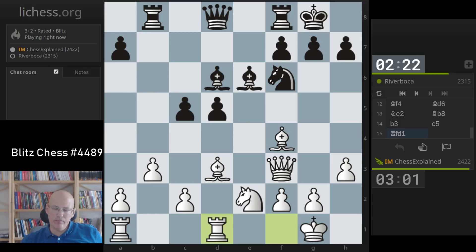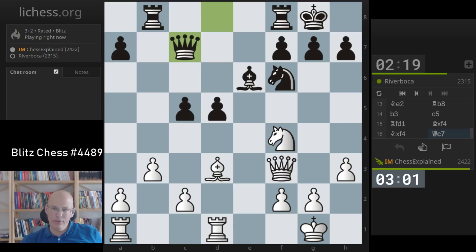In those situations where black pushes c5, a good way to regroup is actually to play the bishop to f3 in this kind of structure. Here I can also just take, similarly to the game before. There's more than one good move here — also rook e1 is good.